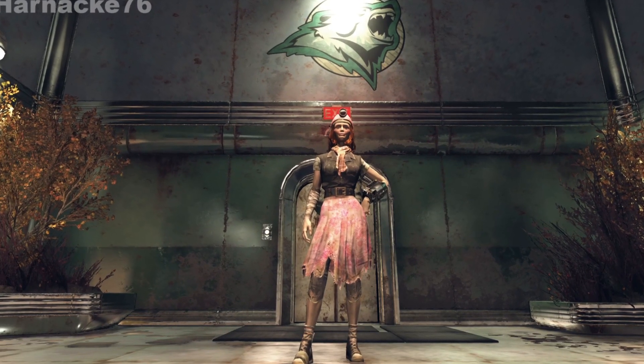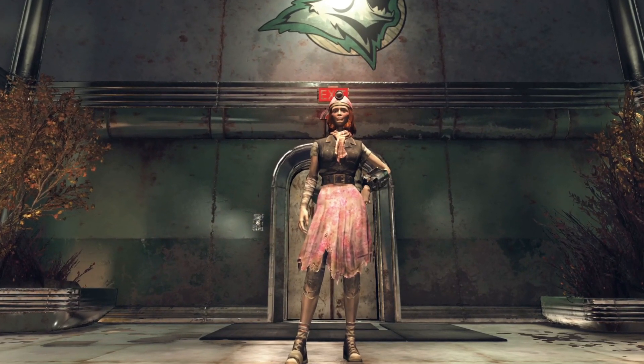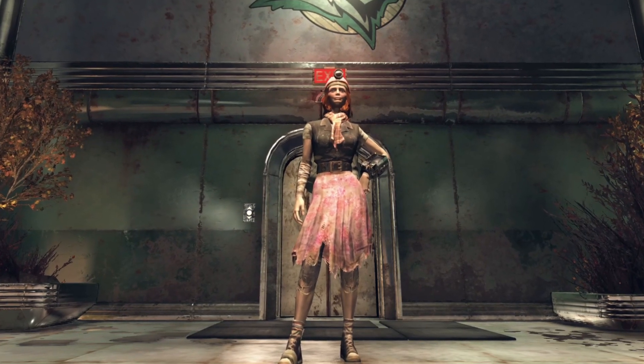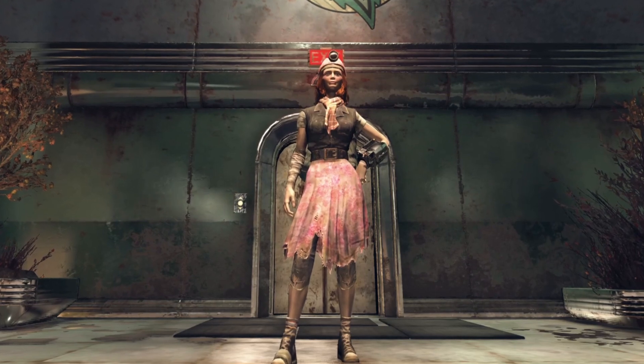Hey everybody, it's Heineke here and today we have another plan hunt. Today we are going to do a hidden mission inside the Project Paradise event and find the Arctos Farmer Backpack Skin. So let's jump right in and do that right now.